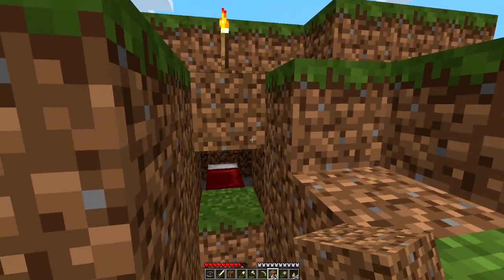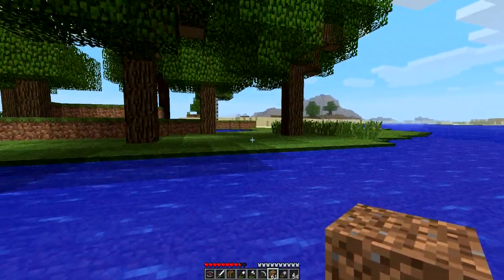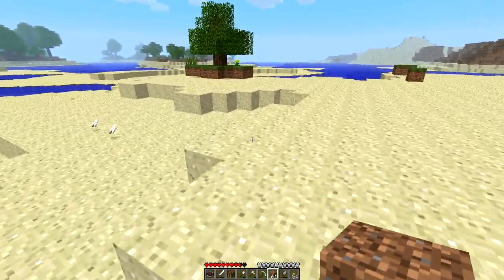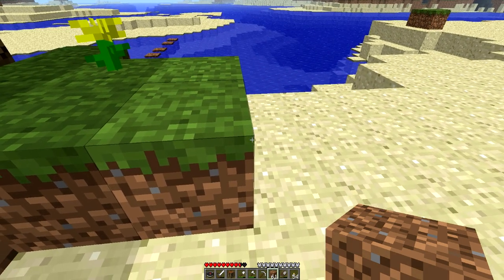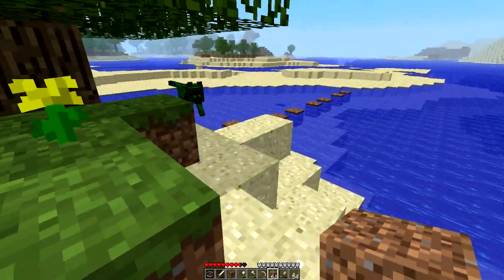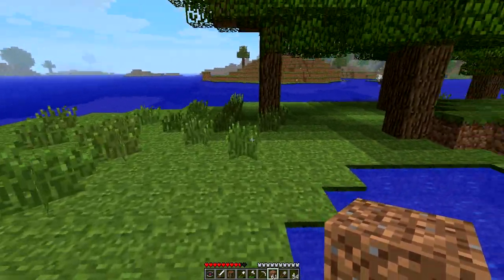This is the series where we're walking towards the farlands, which are 12 and a half million blocks away — quite a distance. We're making our way there regardless. At the farlands, the land goes from looking normal to all fragmented and jumbled. Based on watching Kurt Jamac's recent episodes of Farlands or Bust, I think the offset goes off by one entire block.